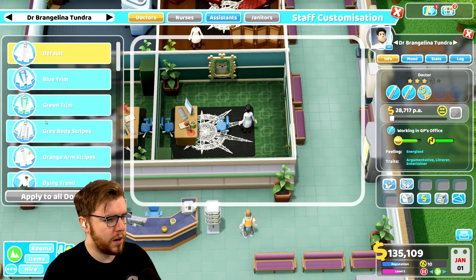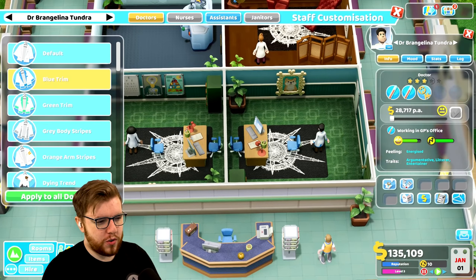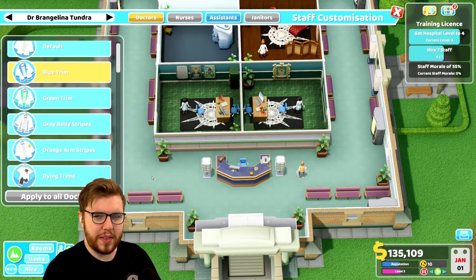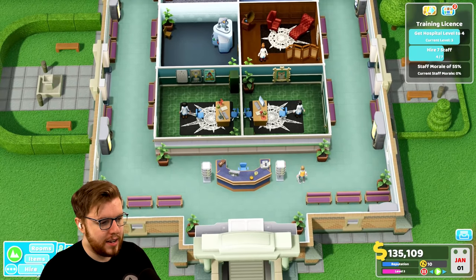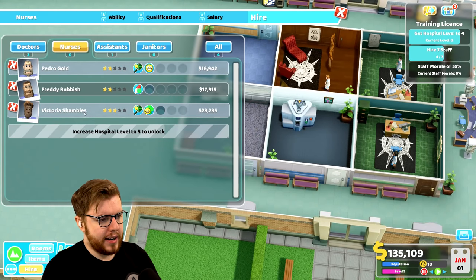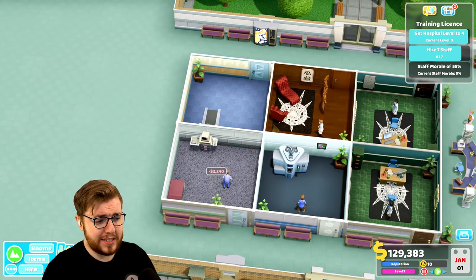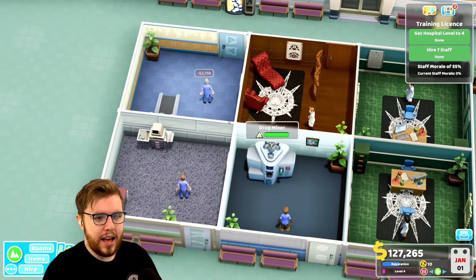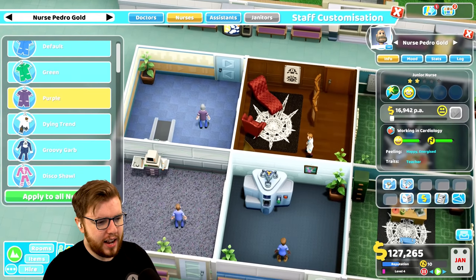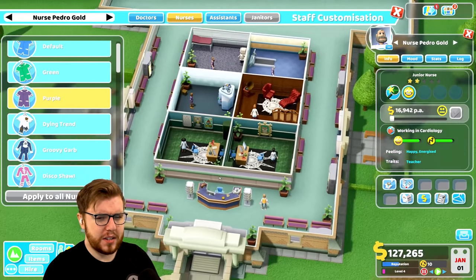Let's give the doctors the blue trim — I think that's probably fine, although one of them is obviously going to become Dr. Horse at some point. We also need nurses — three of them. Victoria Shambles, Freddy Rubbish, and Pedro Gold — you're all hired. For the nurses' uniform, I'm feeling purple. It really nicely matches the benches, so that's what we're gonna do, and that gets us the seven staff we needed.